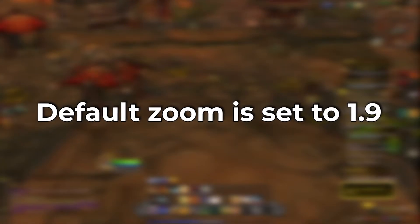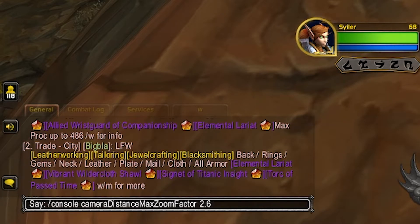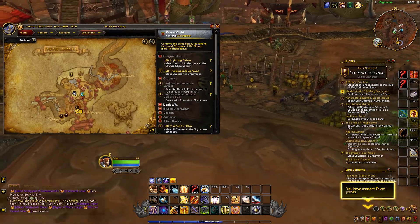By default, the zoom is set at 1.9, but we can actually push that up to 2.6, which is going to give us a little bit more zoom. So you'd put in this macro, which is: slash console camera distance max zoom factor 2.6, and then you'll use your zoom keybind, whatever that is, and then you'd be able to zoom out a little bit further.